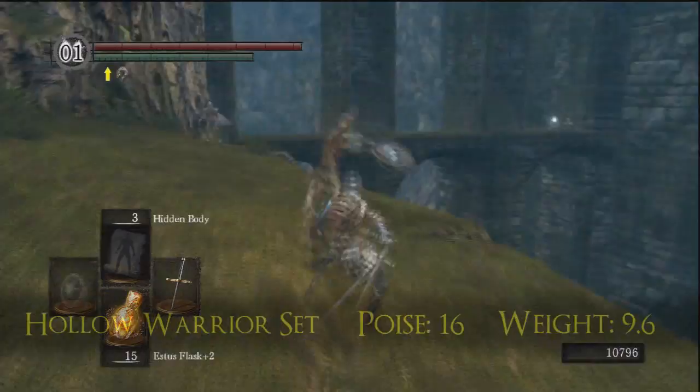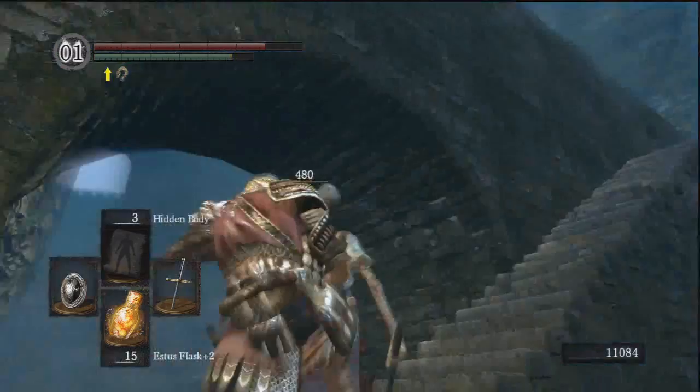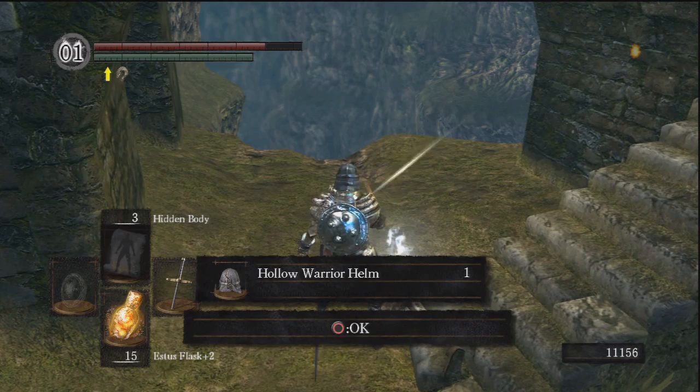The Hollow Warrior set is another drop set, and this one is so common that you probably have tons of these without even trying. It's more or less a weaker but lighter version of the Hollow Soldier set. Still, I tend to like the normal looking helmet, so I do use the Hollow Warrior helmet a bit.